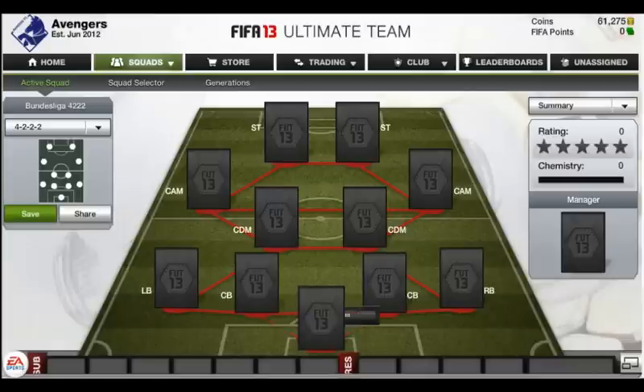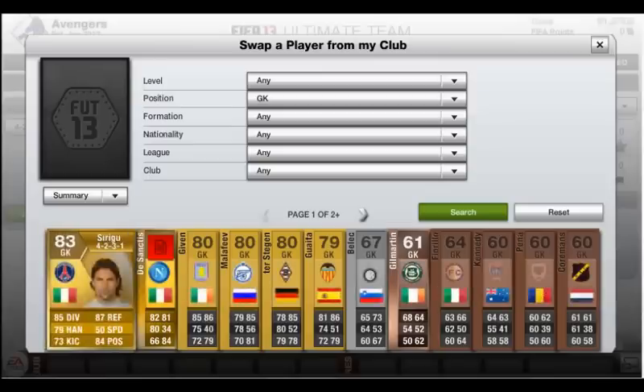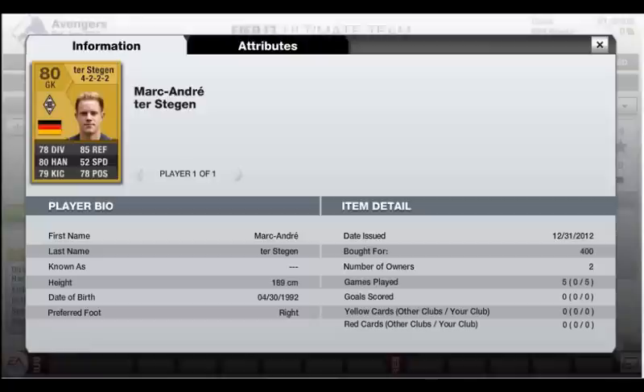At keeper we have the almighty Ter Stegan. He is a great keeper and his price — 400 coins for these stats — is pretty damn good. He saved so many shots and his diving is much higher than listed, I'm pretty sure this is a lie.